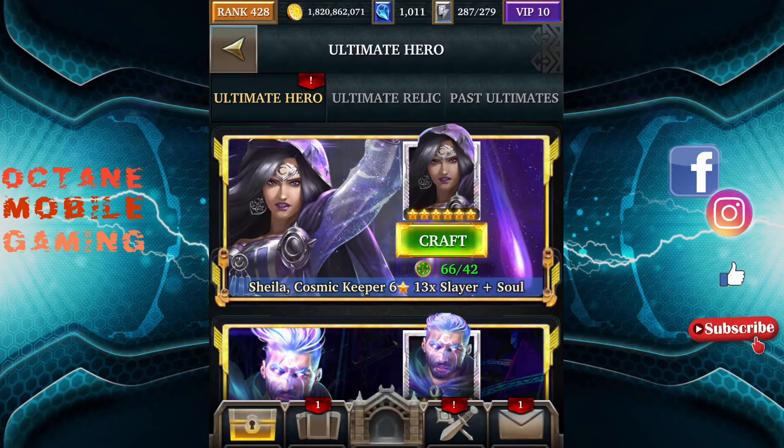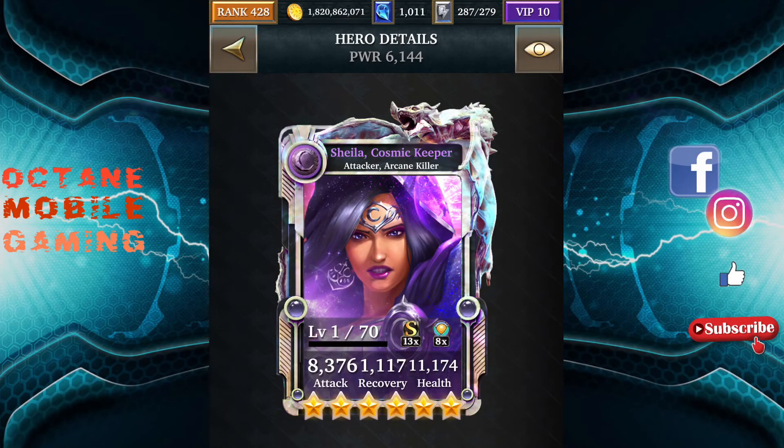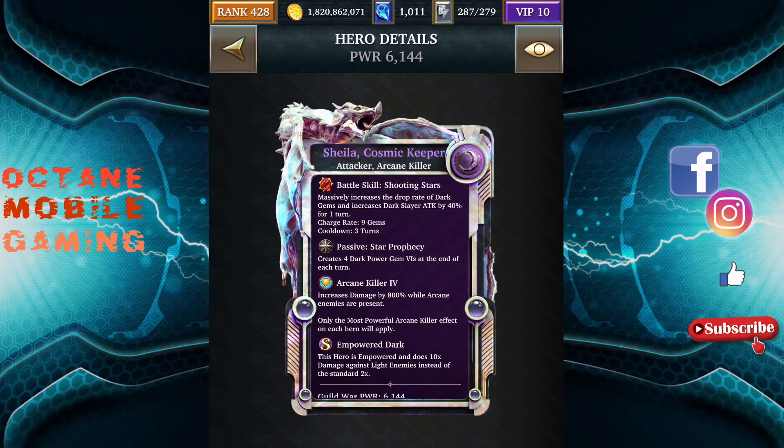This is your master collection card called Sheila. Sheila massively increases the drop rate of dark gems and increases dark slayer tap by 40% for one turn. For a master collection card, this is really a weak one. It does gem raining and increases your slayer tap by 40% — I've seen much better. The passive creates four power gem sixes at the end of each turn. That's alright for something like a commander event, but for a slayer event this card strikes me as really, really weak.